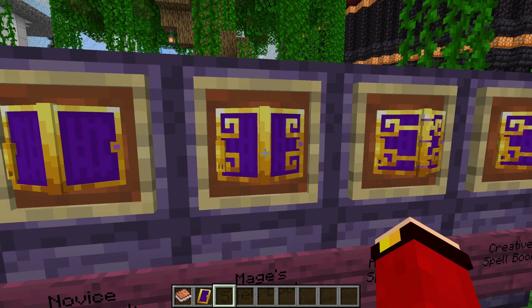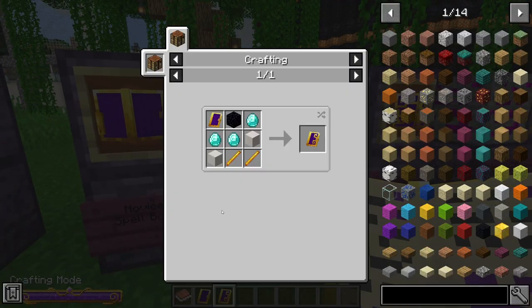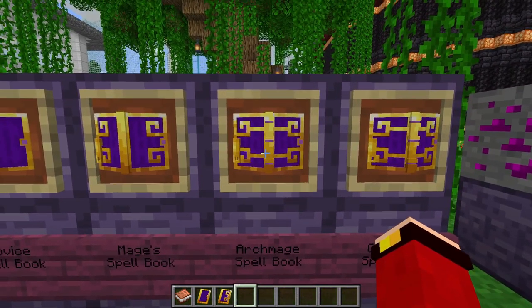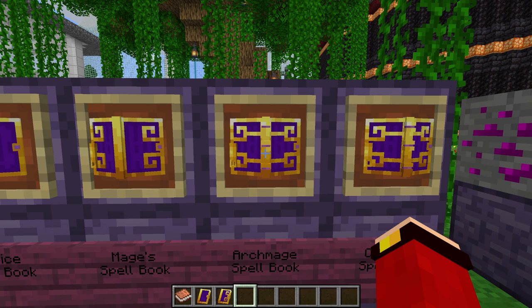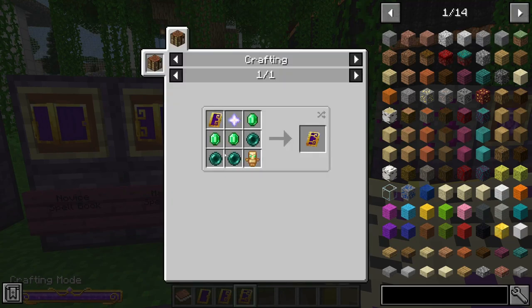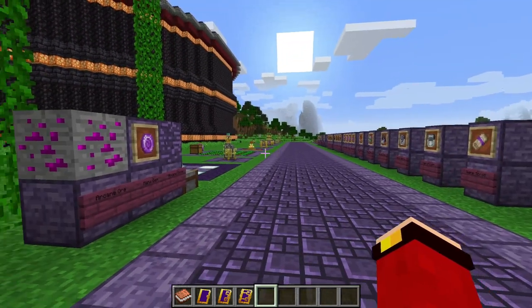The Major Spell Book can use tier one and tier two spells. It's crafted with one Novice Spell Book, one obsidian, three diamonds, two blocks of quartz, and two blaze rods. The Archmage Spell Book can use tier one, two, and three spells. It's crafted with one Major Spell Book, one nether star, three emeralds, three ender pearls, and one totem of undying — making it one of the most expensive items in this mod.